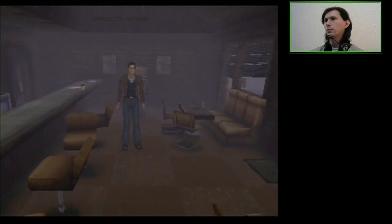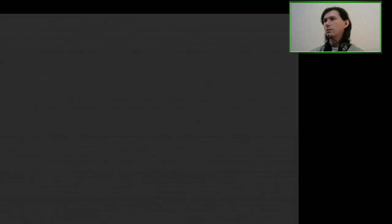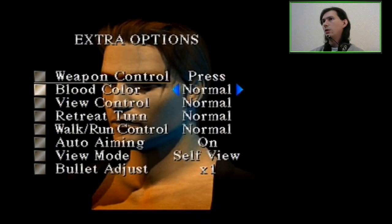So you should be able to... yeah, I need a weapon first. Let's start with that, let's get all the goodies. Just go through this first part. I just wanna see if I adjusted the auto-aim this time. Auto-aiming zone, blood color, view control, retreat turn. Retreat turn? Reverse? I'm not gonna touch that. And you can just go to Switch, I guess.